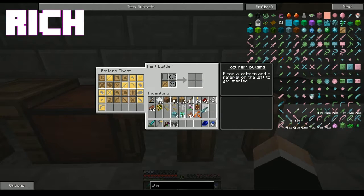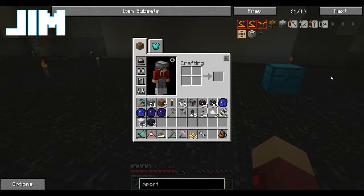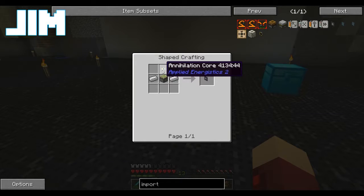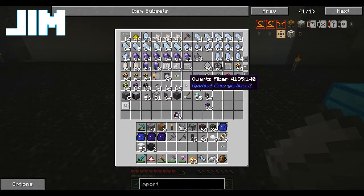So while that's happening, I'm going to take a second ender chest and just put it over here. I'm going to need to build an import bus. We need iron, sticky piston, and an annihilation core. We've got a little bit of iron and we've got one annihilation core left in here. And we're going to need some sticky pistons.